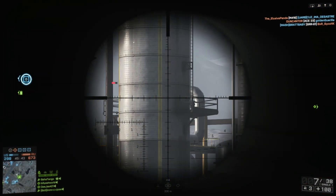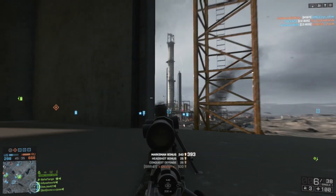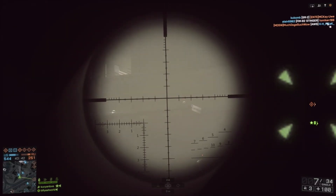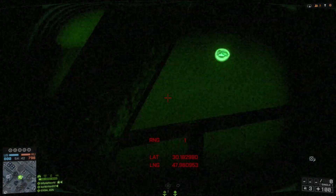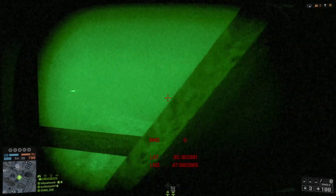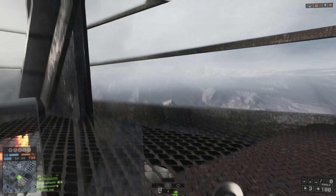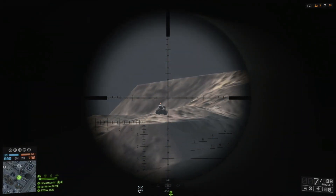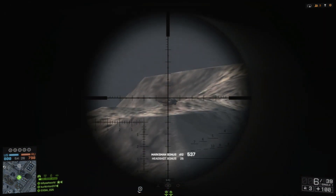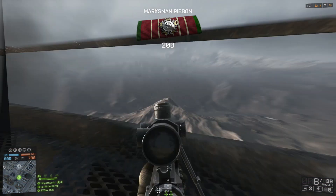To demonstrate how I take out targets with help from the PLD and the variable zoom, my buddy TheFlamingW agreed to let me shoot him in the head a few times to show you what it looks like. In these examples I don't exactly know where he's hiding, and I'm using my PLD to try and find his scope glint. Here you can see I'm scanning around with the PLD, and sure enough there's his super bright scope glint on the top of that hill. I've noted his range is roughly about 400m, which my zeroing is already set to, so I'm going to quickly zoom in and take him out. Because he's almost exactly 400m away, I don't need to manually adjust for this shot.